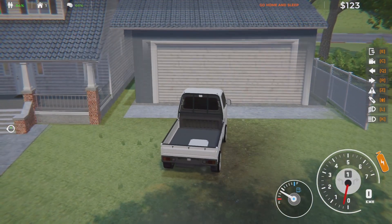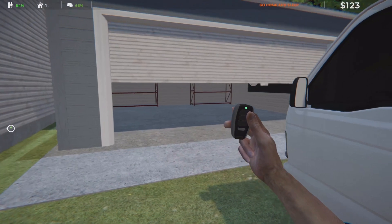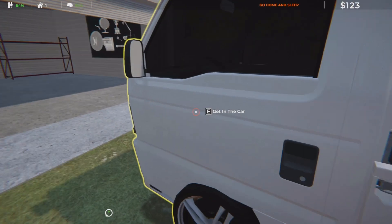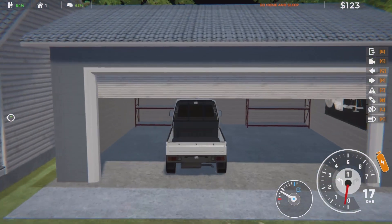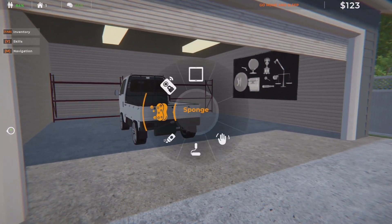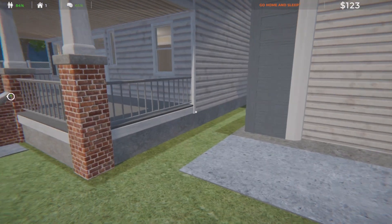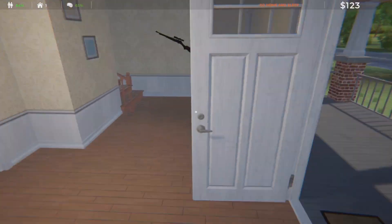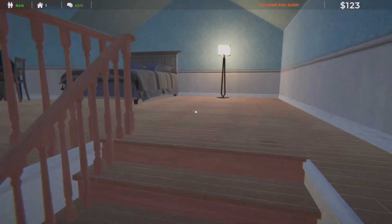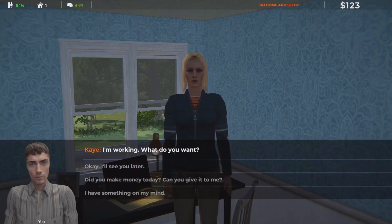I'm just gonna walk to the office in the morning. I wish I could open that garage from inside the truck. It's a lot easier to put the truck in the garage when you know what you're doing — I finally think I figured it out. Let's go sleep. 'Hello darling.' 'I have to work, can I talk to you later?' 'I'll see you later.'